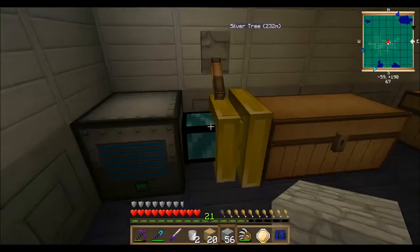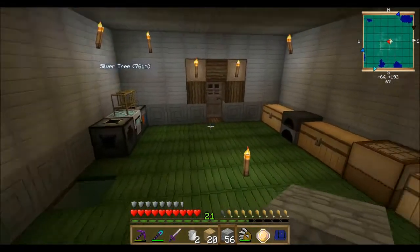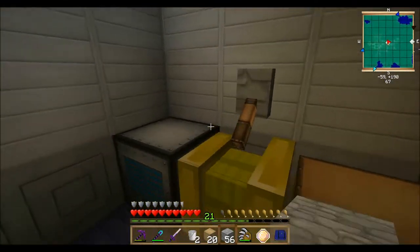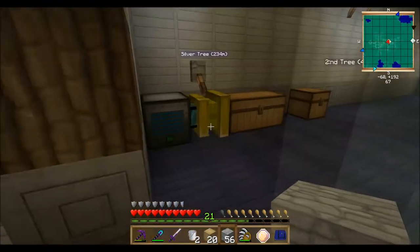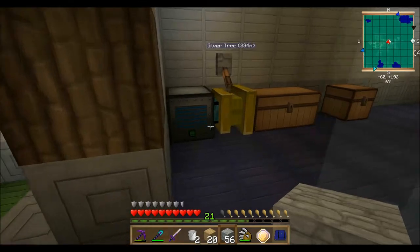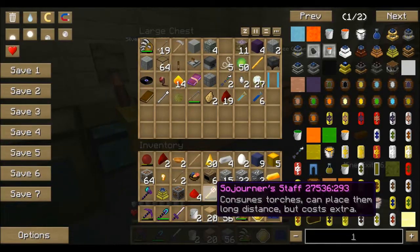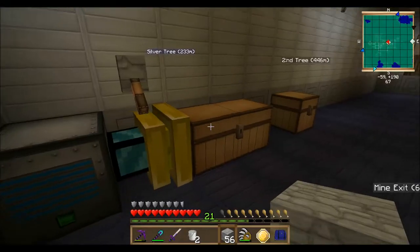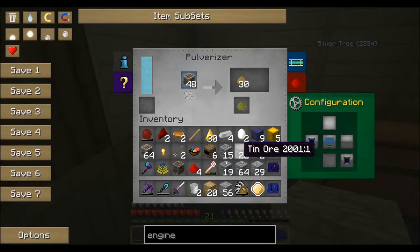10 megajoule per tick — let me explain. That's twice as efficient as a magmatic engine, which is powered by lava. Lava is infinite because you have infinite lava in the nether, but this is twice as efficient. It's even more efficient than using an industrial steam engine, which is already overpowered. But you need to power it with force material.